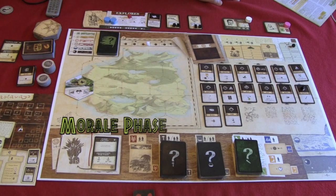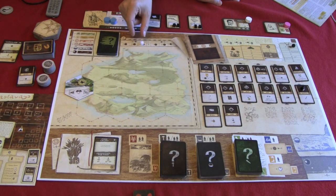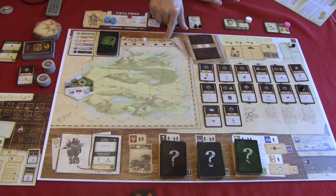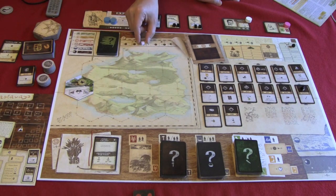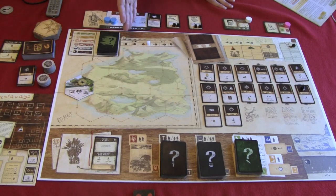Phase two is the morale phase. We look at this track, and we'll see there's a white marker that, depending on where it's at, will tell us whether we're going to lose determination tokens or gain determination tokens, and possibly gain tokens and heal ourselves. This white block moves up and down on the track throughout the game, and when we reach the morale phase we'll have to either discard or gain determination tokens. If we are called on to discard determination tokens and we don't have any, we take a wound for each token we're unable to discard.